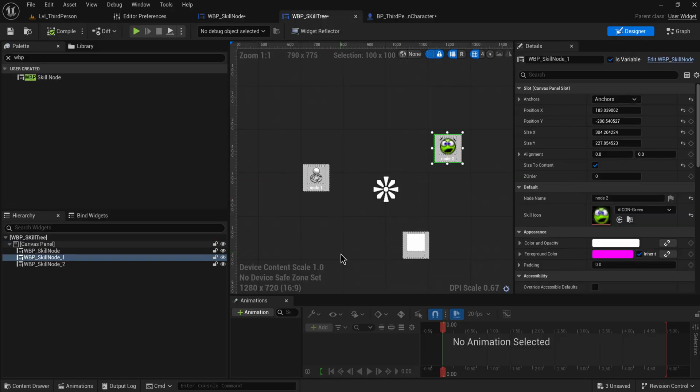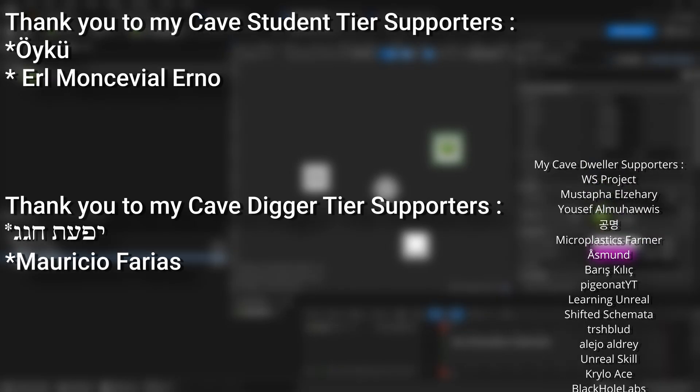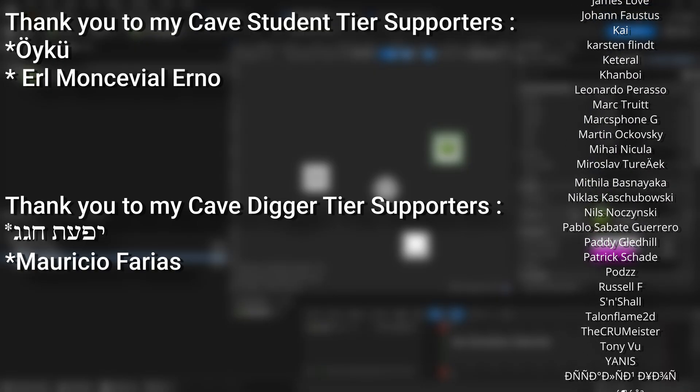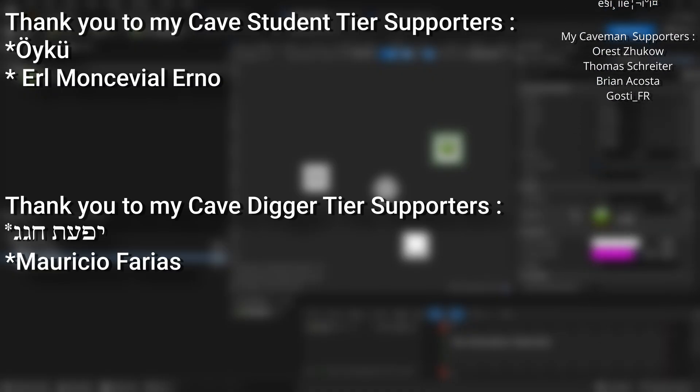Next time, let's look at changing these out — instead of separate variables, we'll use assets to house the skill data and set up code for those assets to function as skill unlock assets. A big thank you to all my patrons — if you want to help support the channel or get project files for any of my tutorials, there's a link below to the Patreon page, or alternatively you can become a YouTube member. Thanks to my Cave Student and Cave Digger tier supporters.